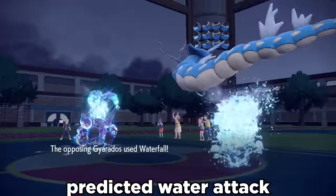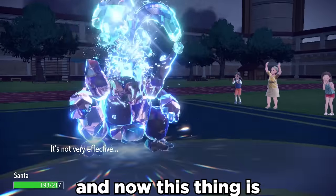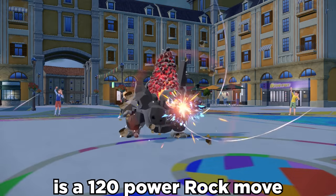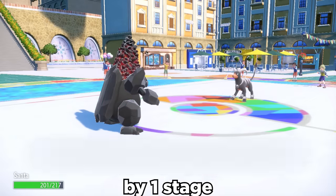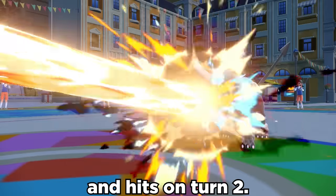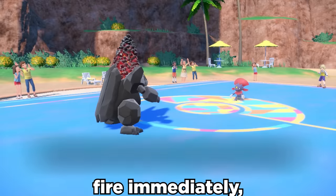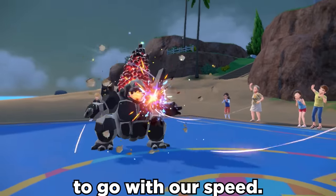Tera Water can allow it to take a predicted water attack that normally melts us, and now this thing is absolutely zooming. Meteor Beam is a 120 power rock move that raises special attack by one stage on turn 1, and then hits on turn 2. We give Coalossal the Power Herb to allow this to fire immediately, giving us some crazy offense to go with our speed.